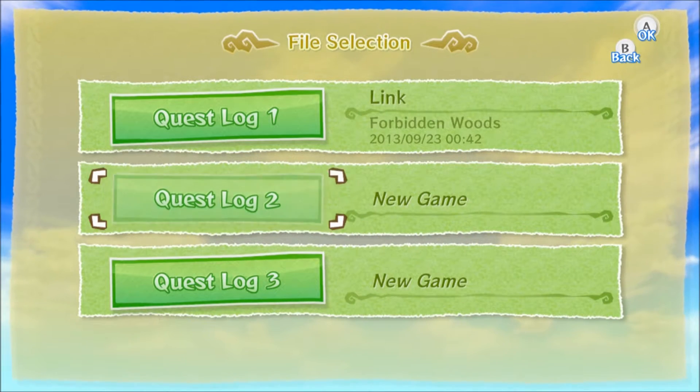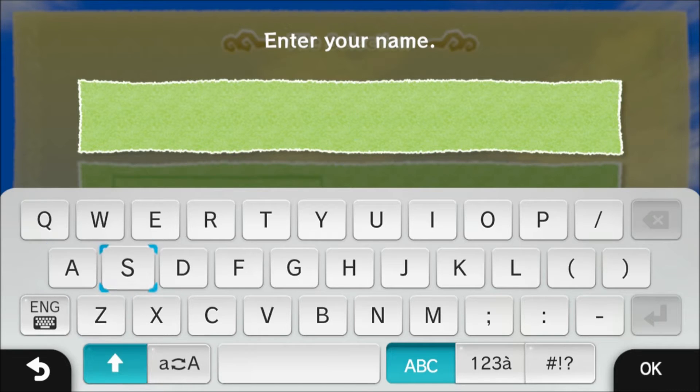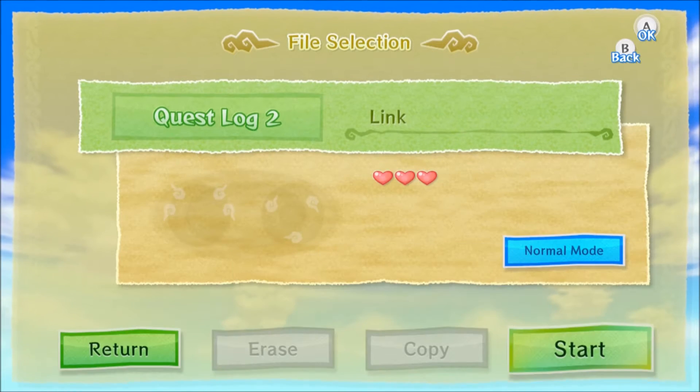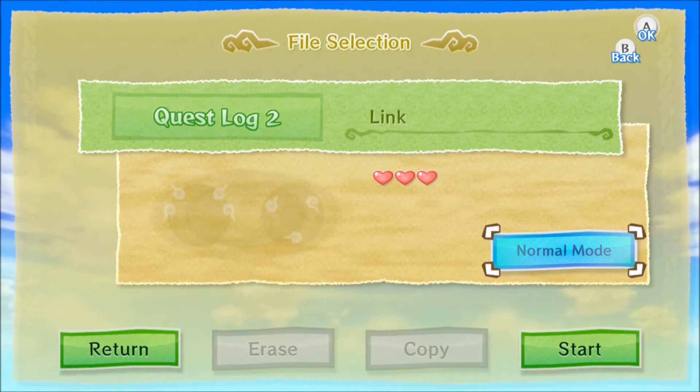Start a new game. I'm a traditional guy, so we're just going to go with plain old Link — whose name is Link because he's a link to you, the player. Another new addition to this game, which is one of the coolest ones, is that they added a hard mode called Hero Mode.